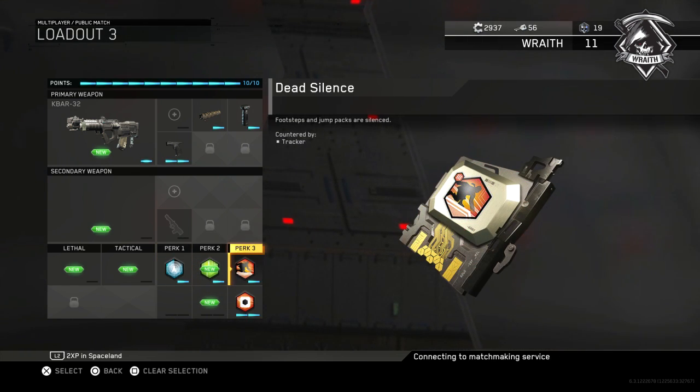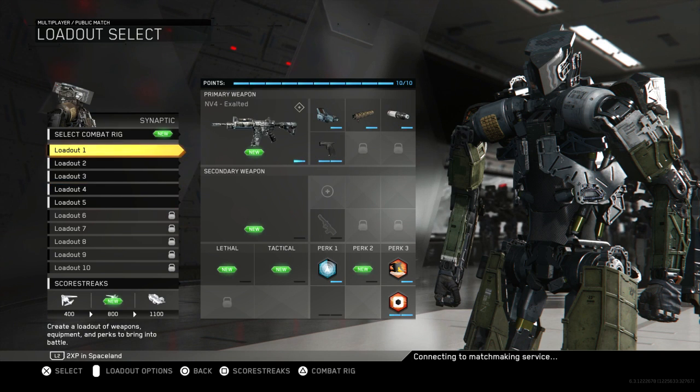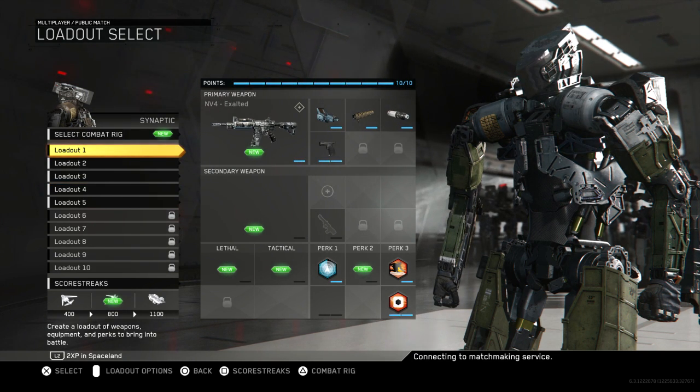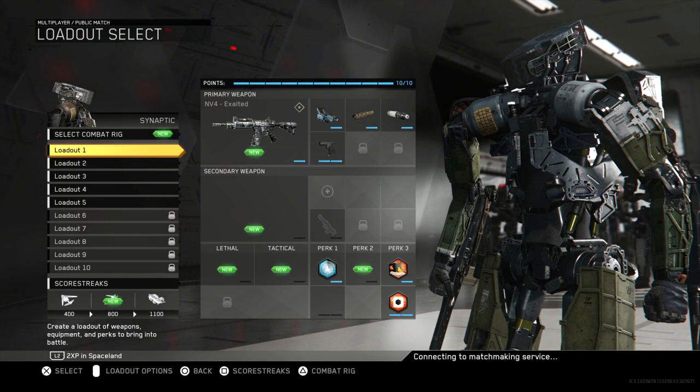Let's check out the K-Bar: suppressor, grip, quick draw. Perks are the same — Ghost, Dead Silence, Hardwire. Those are the class setups I'm using. Like I said, those are my absolute favorite guns in the game right now. Let's get into it.